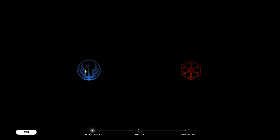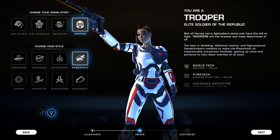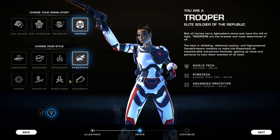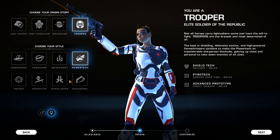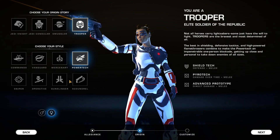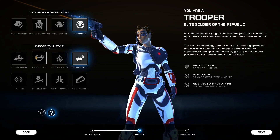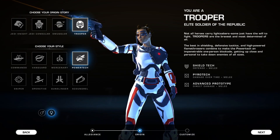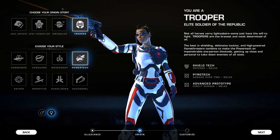The same thing applies if you're going to be a Trooper, for example, but you get more styles available to you. For those who have played the game since the beginning, you'll remember that styles used to be locked to the origin stories — that's no longer the case. The Trooper, for example, now gets access to all the different styles, whereas they used to only get access to the Commando and the Vanguard. That came with the Legacy of the Sith expansion in 2022 and carries forward into the current game in 2023.